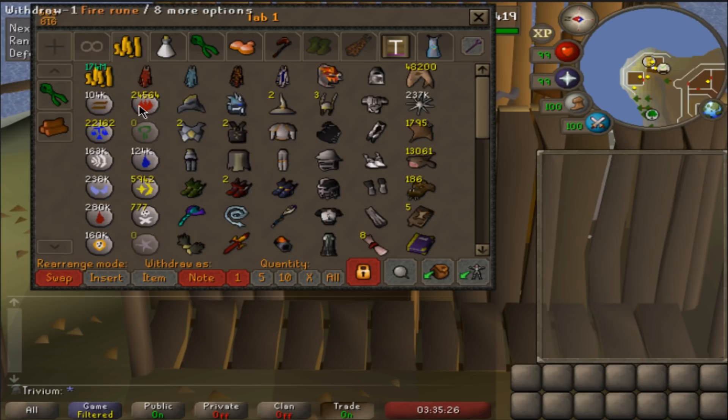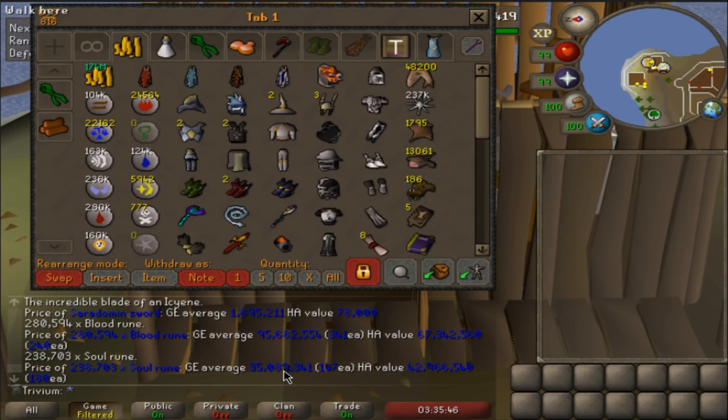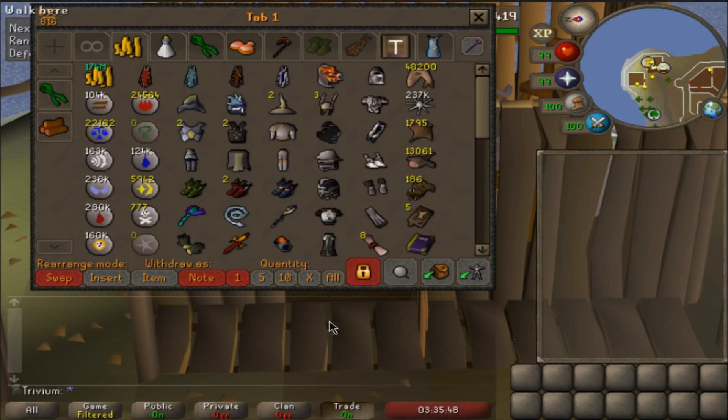Let me show you the runes quickly. Nothing too special - kind of low on nature runes, got them in my rune pouch at the moment. 238k soul runes though, that's pretty good. 280k blood runes from runecrafting - I haven't sold mine and I don't think I'll need the cash. 100 million blood runes and 35 million soul runes.